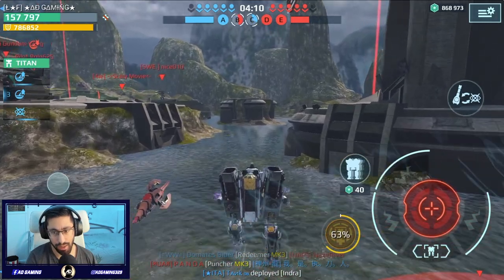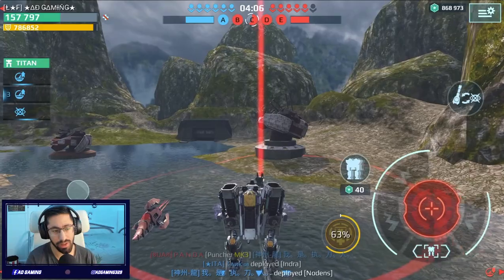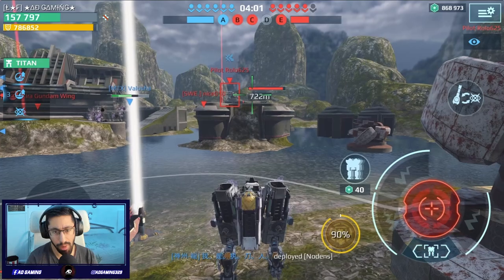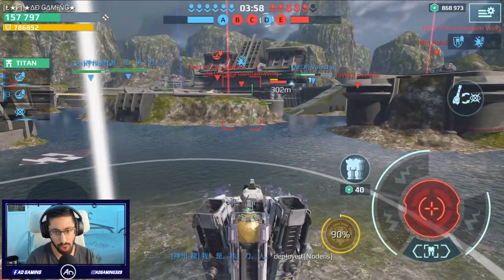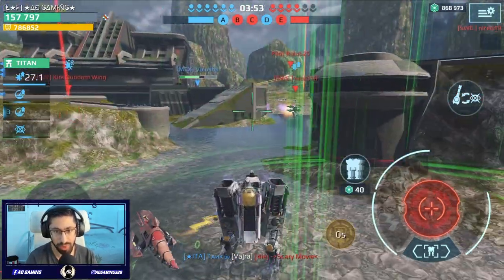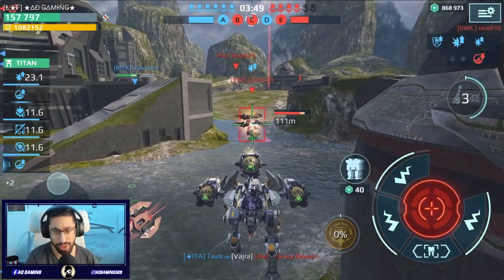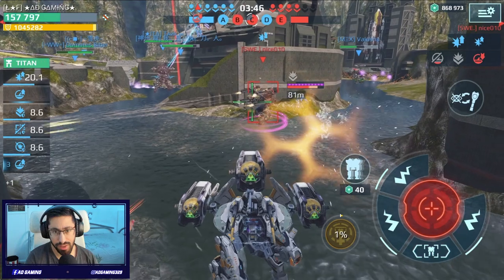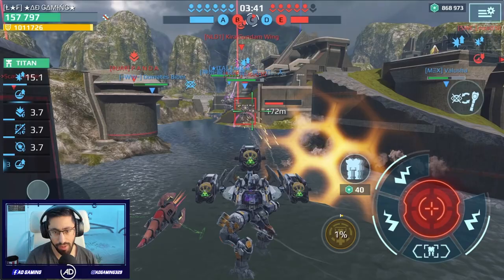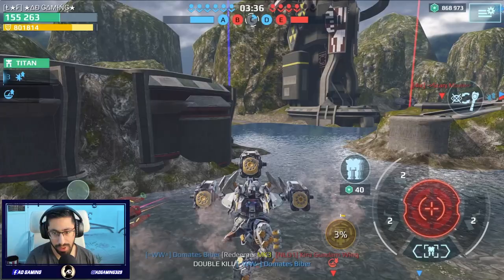So we have here maximum speed from Adamant, Roadhog, and we have three nitro units still. We also have speed boosters, so we basically have maximum speed here. Another mothership — we can do some damage to this Typhoon maybe. We are still alive, I think we can still win it, just need to make sure we have the beacons. Come on, another shot, let's go!